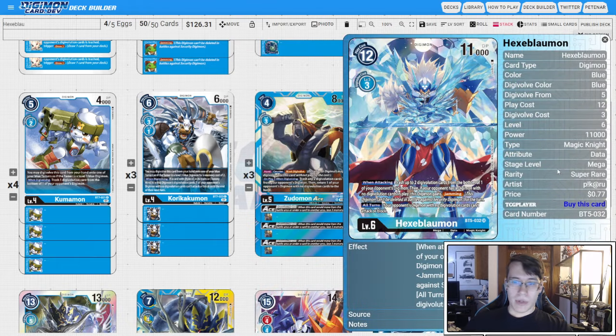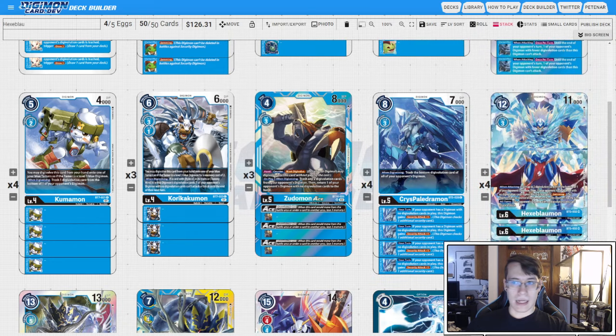Then the boy himself — BT5 Hexablaumon. When attacking, you trash two Digivolution cards from the bottom of one of your opponent's Digimon. Then if they have a Digimon with no sources, you gain jamming. In all turns, Digimon with no Digivolution cards cannot attack or block. So ideally, you strip all the sources from as much of your opponent's board as you can, then use Hexablaumon to lock them down. I really like him — I think he's so cool. Unfortunately, I have not played him successfully up till now.